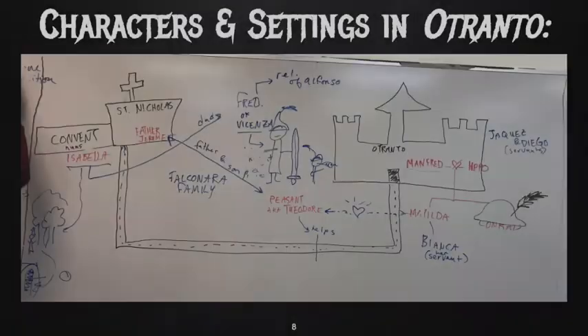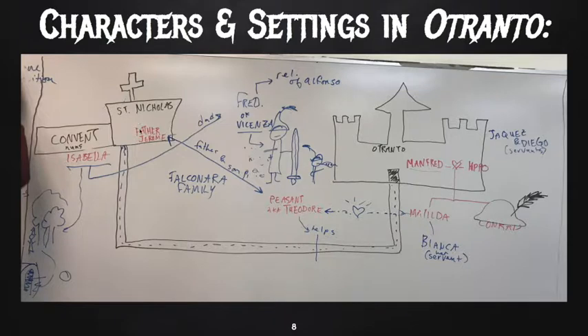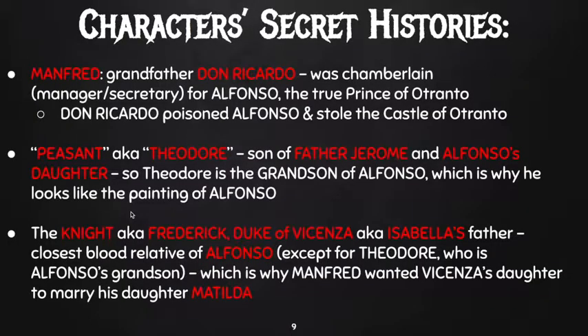Here's the picture — we've got Otranto over here, Saint Nicholas and the convent, the underground subterranean passage. We've got Frederick of Vicenza with his mega sword, Theodore helping Matilda, Father Jerome, Conrad under the helmet. This over here is the hole — the cave where Matilda was hiding. And there's the princess running around the forest. I wanted to also go over the secret histories of these characters to clear it up, because there are a lot of confusing stories.